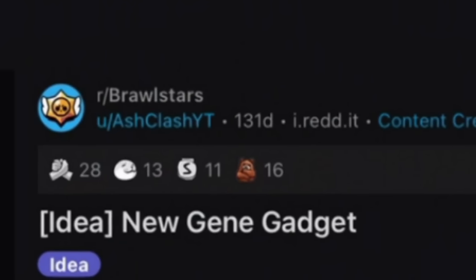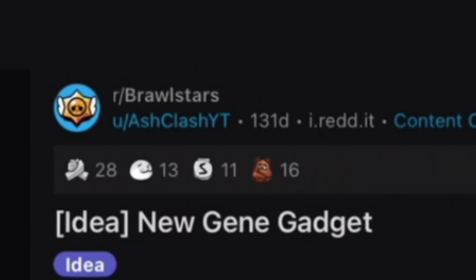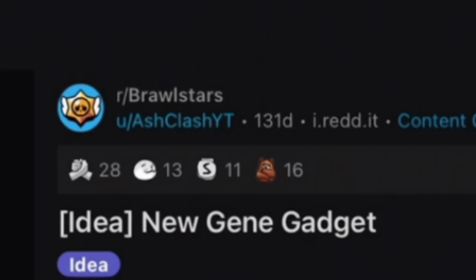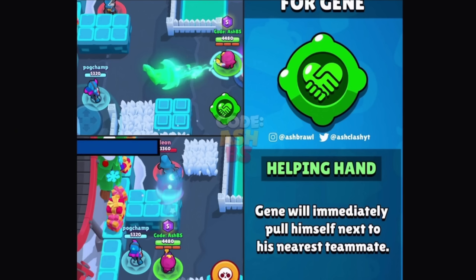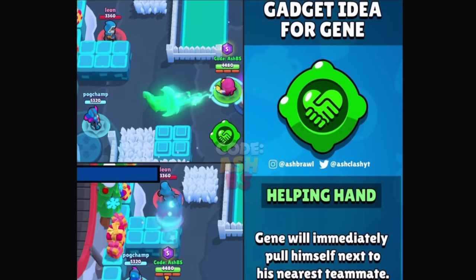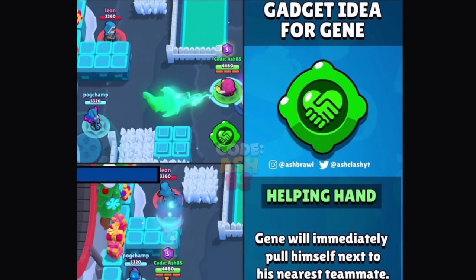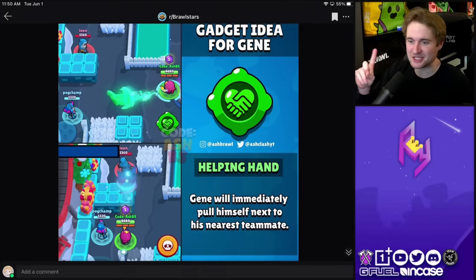Getting into another one that I absolutely adore — I know we featured this in a previous video. This concept was made by Ash YouTube here in the Brawl Stars YouTubing community. A great idea called Helping Hand. Gene will immediately pull himself next to his nearest teammate. Very simple, but it would be really effective with the star power you're utilizing. If someone needs healing, dash to them, help tank some damage, and heal them up at the same time. I think it's far better than the second gadget Gene already has in the game.